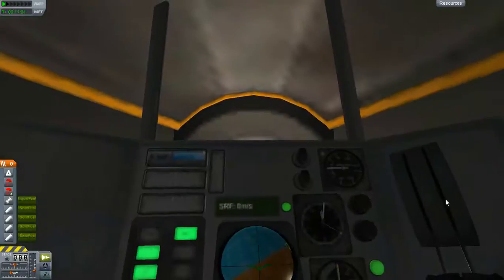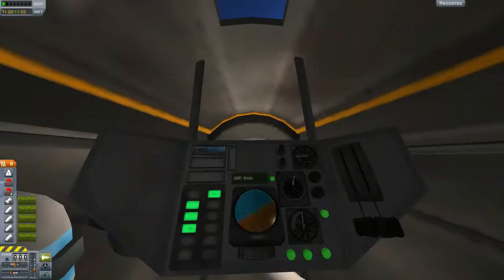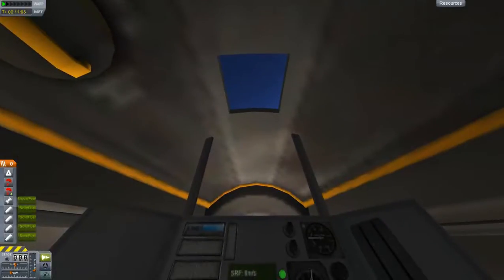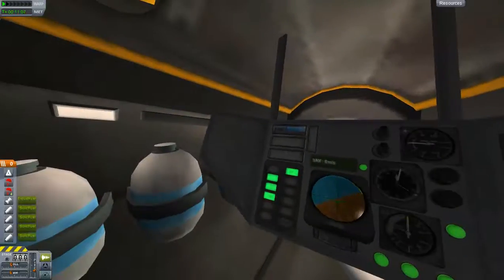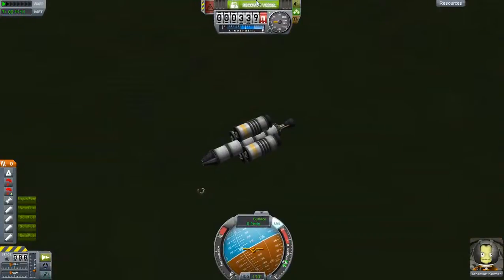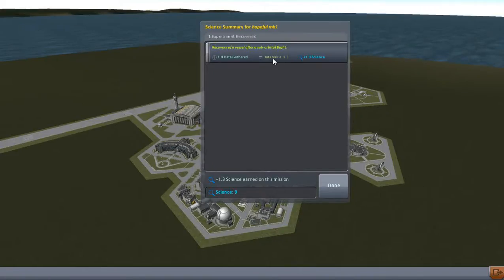Jebediah survives yet another mission. This is first person view by the way of Jeb — he's rather little. Recover vessel. 1.3 science. Yes! More data and science.